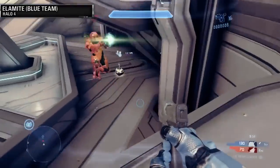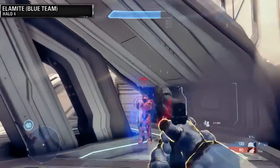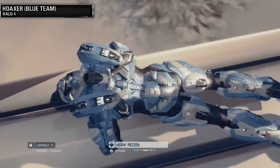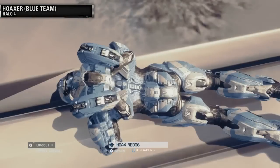Oh, we just saw the hard light shield there — that's another one we've got to look at. So let's go talk to Hoaxer. We haven't shown him on screen yet and see if we can get him to demo the hard light shield.